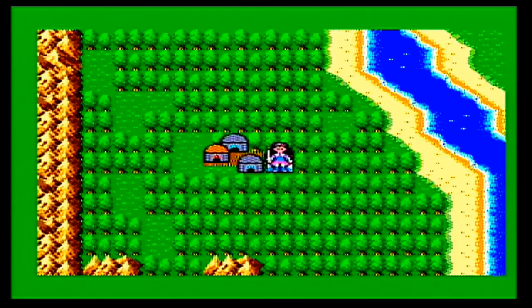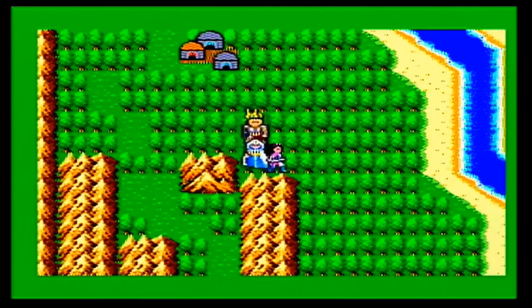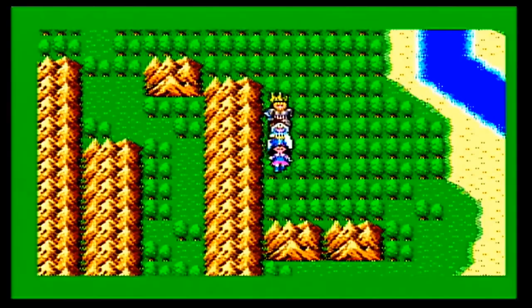Welcome back, everyone, to my Let's Play of Phantasy Star on the Wii Virtual Console. Last episode, Alice and her party ended up getting a spaceship. But like Han Solo said to Luke Skywalker in Star Wars: A New Hope, what good's a ship if you don't have anyone to fly it? And unfortunately, no one in her party can fly a spaceship.